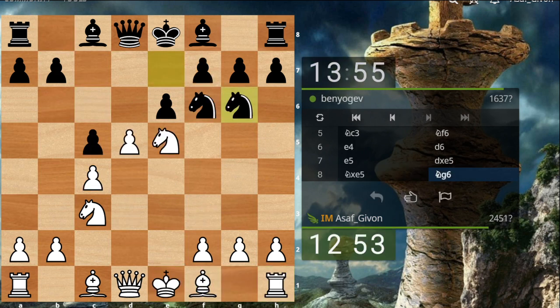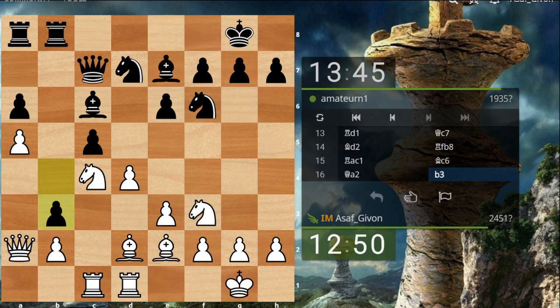Let's castle — the pawn on d4 cannot be captured. Yeah, now in this position I was kind of hoping for Qa4 check to work out somehow. Let's try it. Yeah, b3 — so that's the move I wanted to provoke, because now the pawn can be even weaker in the long term.